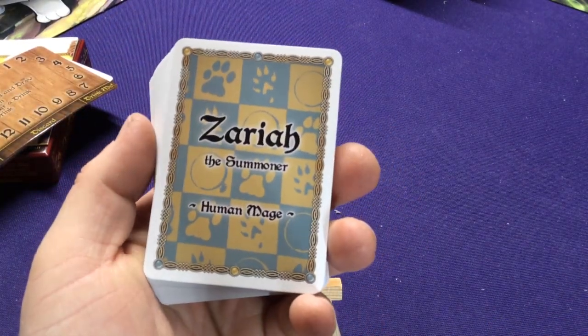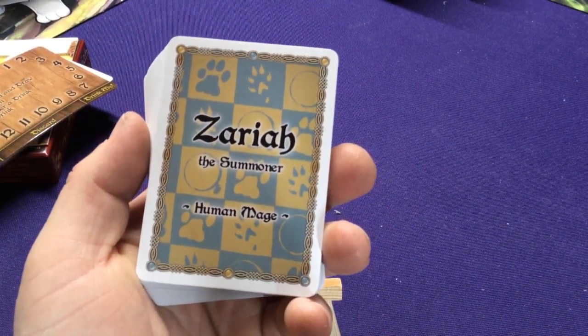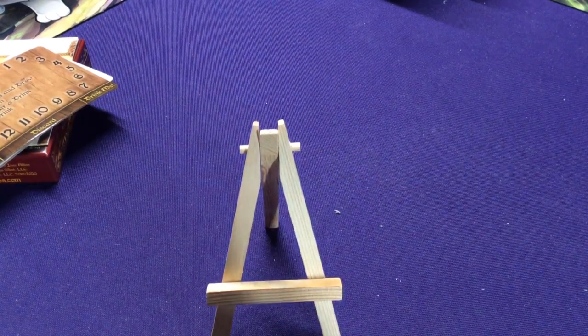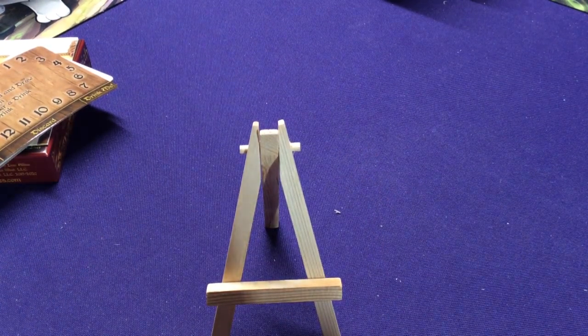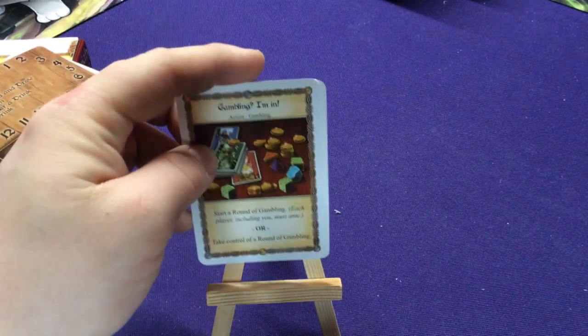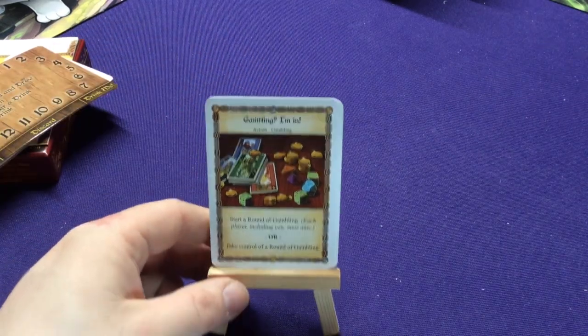Zeraya the Summoner is a Human Mage. What you want to be doing is playing cards to summon your animal allies, and then eventually getting your Chimera to do extra stuff.